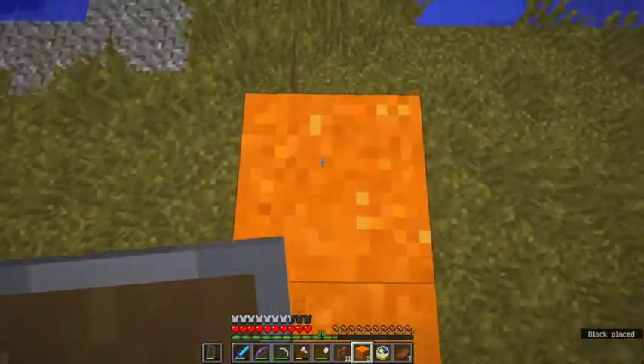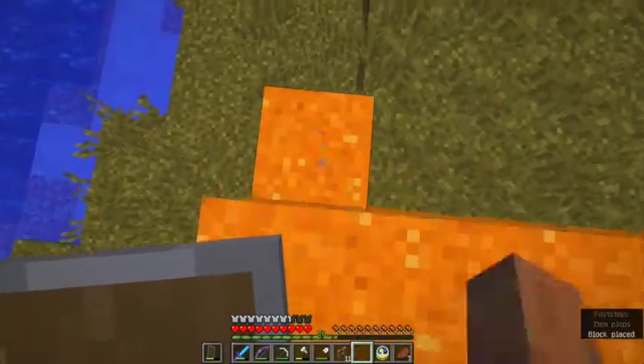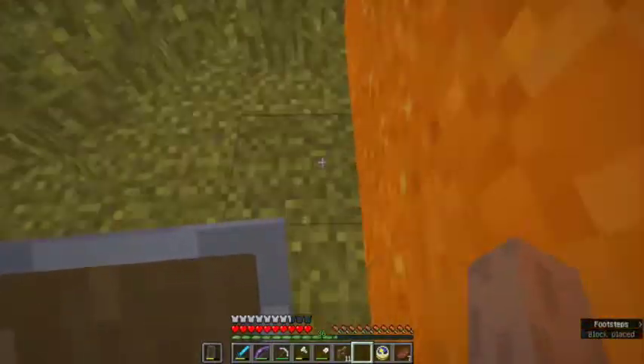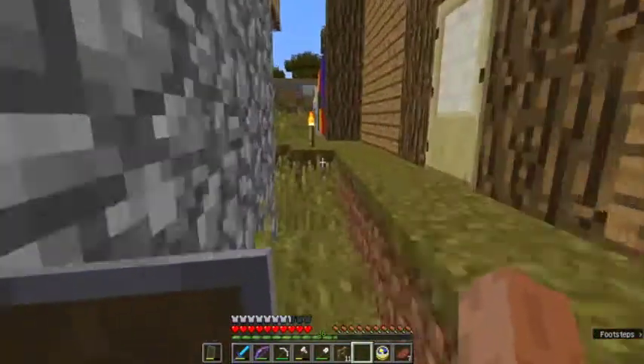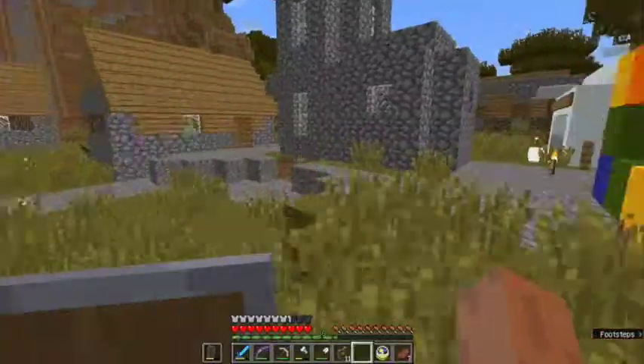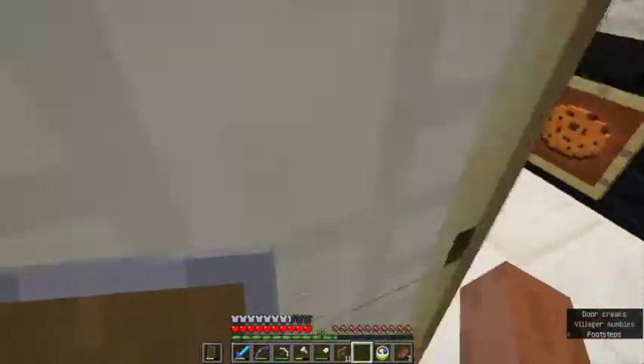I'm building it orange because I kind of think of orange as being a fast color, and fast food restaurants are supposed to be fast. I think there's a crafting table in here I can use to make concrete.